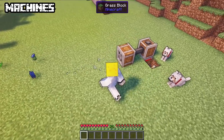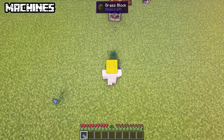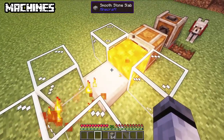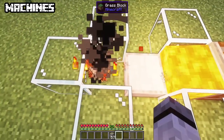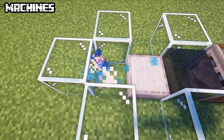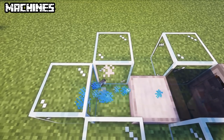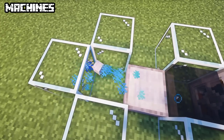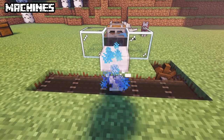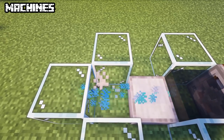Encased fans aren't only used as generators — with rotational energy they create wind currents. The speed and direction depends on the energy. If lava is placed in front of it, it will smelt everything in front. For smoking, use a fire. If water is put in front of it, it unlocks new recipes like concrete powder to concrete, crushed ores to nuggets, converting colored glass or wool, or wheat into dough. It can be applied on depots or belts. The speed of processing doesn't depend on rotational speed — it only increases the range.